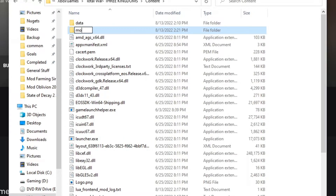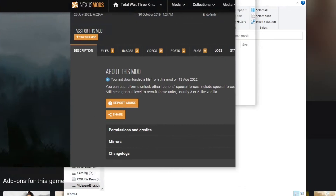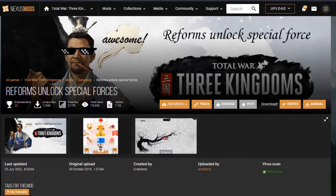This folder is going to be called 'mods', all lowercase, exactly like that. Go ahead and open that folder up. Now we're going to go to my downloads and use the Reform Unlock Special Forces mod. We're using this because it's the latest mod that's actually been updated on Mod Nexus. This game is three years old now, and Mod Nexus does not have a ton of mods. You're better off with the Steam mods; however, you can't download those Steam mods because Workshop no longer functions.